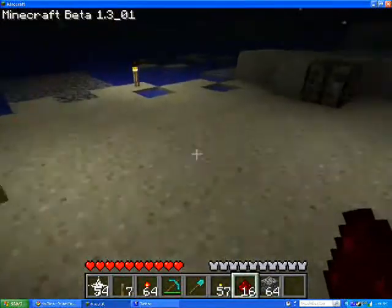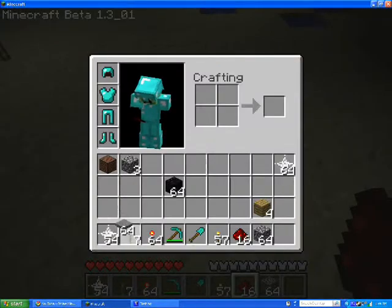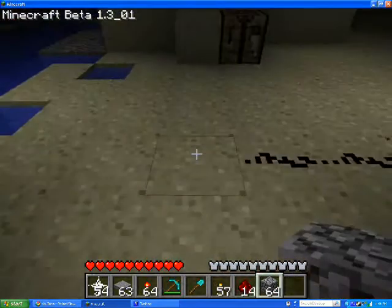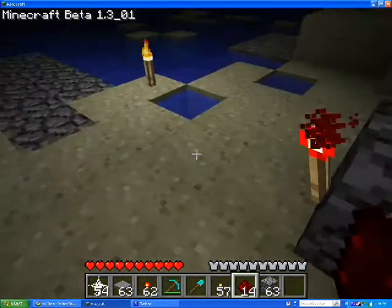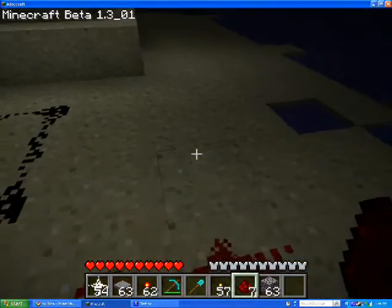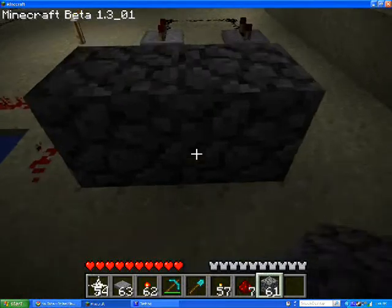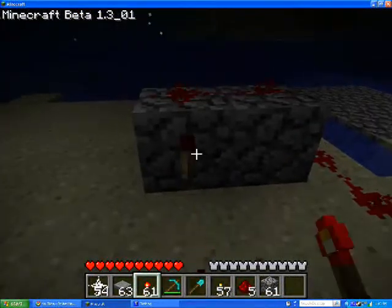Now what you want to do is have some sort of triggering device — pressure plate — lead it to a block, with a redstone torch on top, redstone torch on the side. Take some redstone and lead it over here, and put a torch on like this.